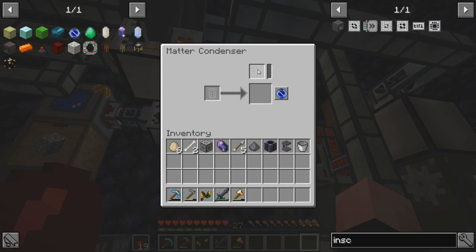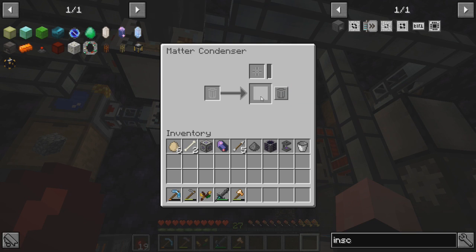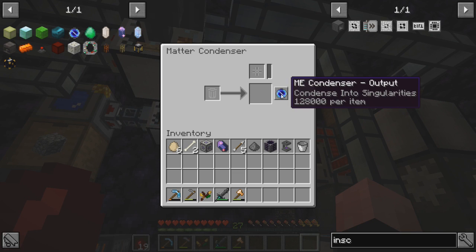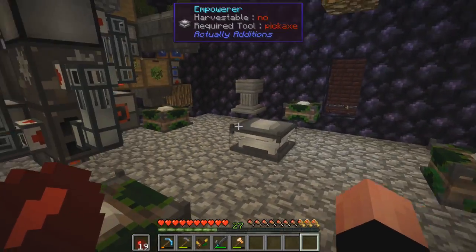The matter condenser doesn't get powered by RF — place an energy acceptor on power, then condenser. So this matter condenser right up here is where we need to put the 64k component. This is going to save up stored energy. We can click this and change the output: either destroy items, condense into a matter ball, or condense into a singularity at 128,000 per item. So I think we're supposed to run cobble into this machine with that setting so it slowly converts items, and the storage component here will store up the singularity.